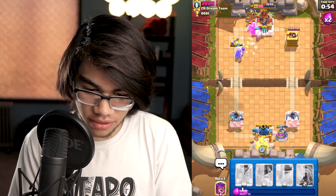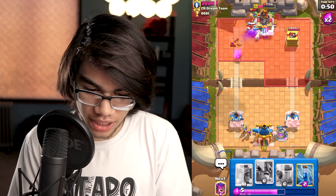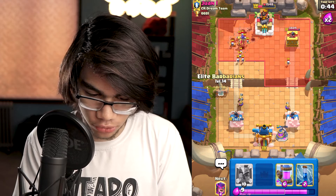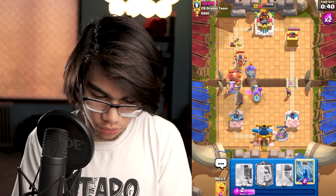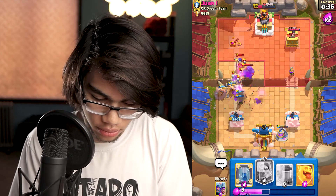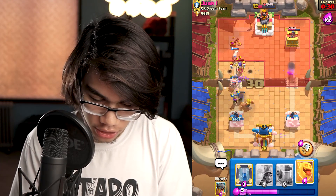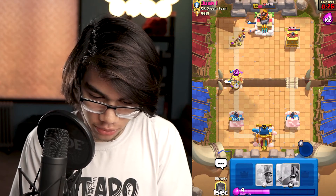Double Elixir just hit and we do have a pump up. This guy doesn't have a pump counter — that's probably the only reason I got a pump up. It does have Graveyard, but his tower is low. We'll just elite and get tank busting. Mother Witch, I am sorry for sacrificing you into the boulder. We'll just defend this push and call it good. We got two musketeers alive — it would be nice if we can heal that. We'll just double heal spirit.